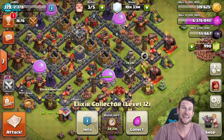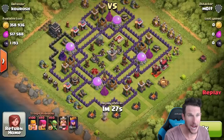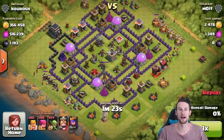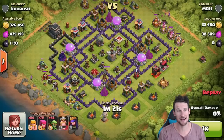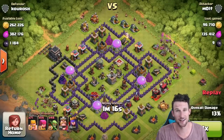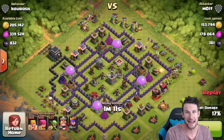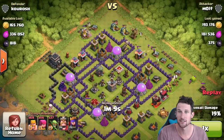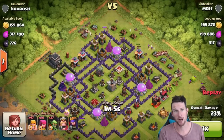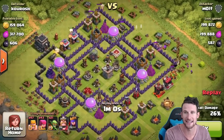But first, let's watch an attack that I had just a couple minutes ago. So we've got some goblins, some archers, and some barbarians. This is what I'm talking about — people have everything boosted right now, or at least hopefully they do. If they're smart, they have everything boosted because if they get on enough, they can collect and get a lot of loot. But homeboy right here didn't get on enough, and I was able to take almost 200,000 of each just from his mines and his pumps. As you can see, he's got a lot left in his elixir storages, so we're going to try and get into those.